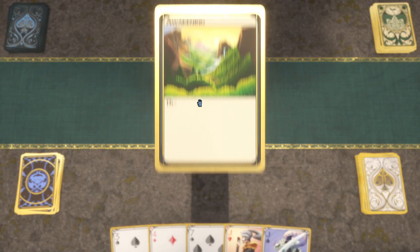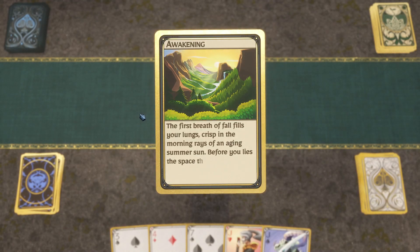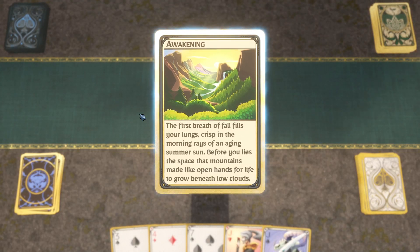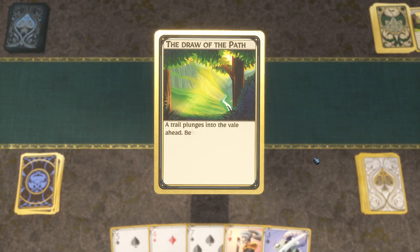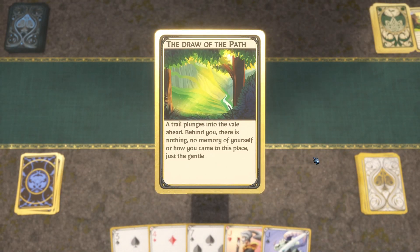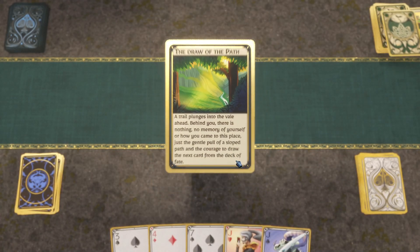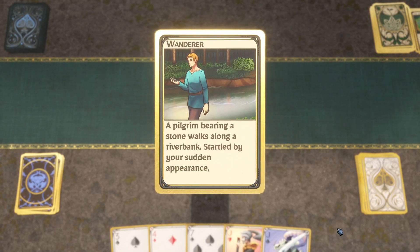More narration about the first breath of fall, mountains, and a trail plunging into a veil. Behind you there is nothing, no memory. The gentle pull of a sloped path and the courage to draw the next card from the deck of fate. A Pilgrim — a stone walker along a riverbank, startled by my sudden appearance.